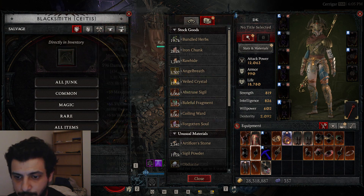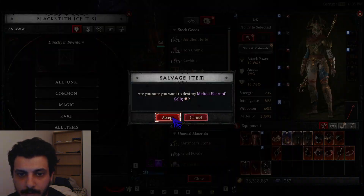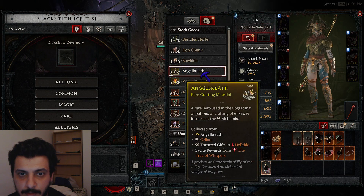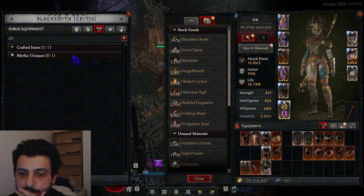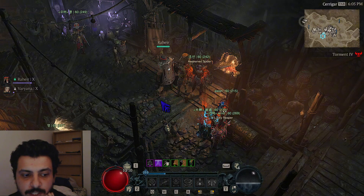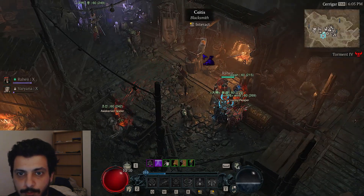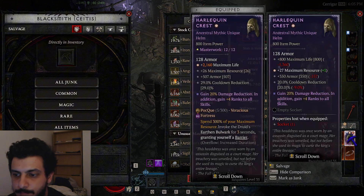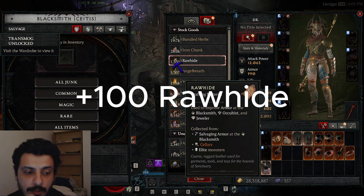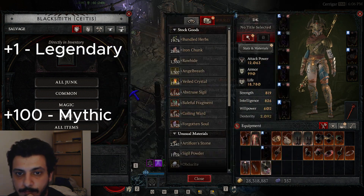I'm at 1249 — let's break one more item to make it an even number. Got 1250. Then I salvaged a mythical — Harley Quinn's Crest — going from 1250 to 1350, so a hundred rawhide for a mythical. One for a legendary, back to 1350, and three for a unique.